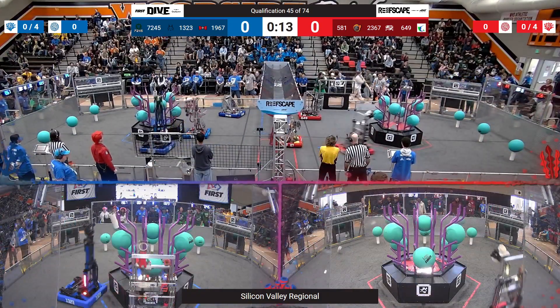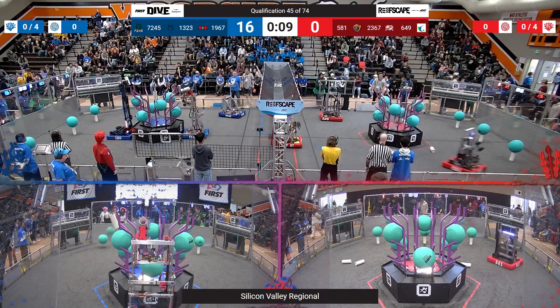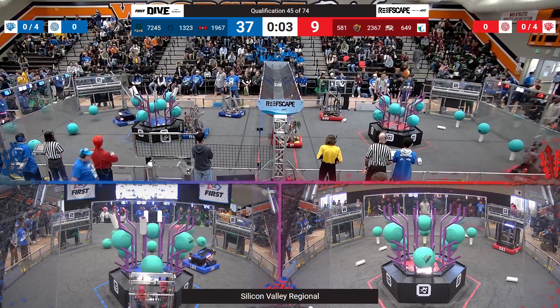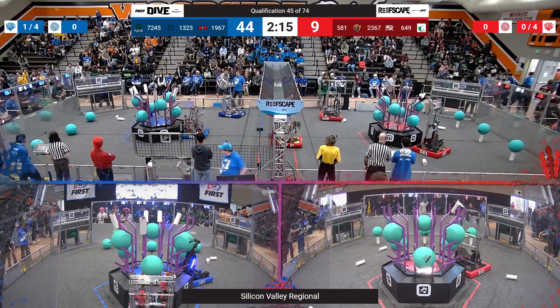Volcation 45, 581 placing one L1, L4 — unfortunately that falls to the ground, going right back to the human player station. Let's see if they can get the second one — misses out unfortunately as well. Meanwhile 1323, Blue Alliance has five L4 Coral up.